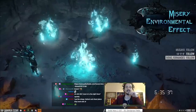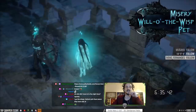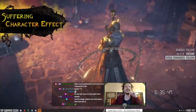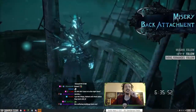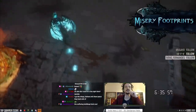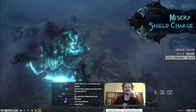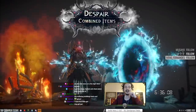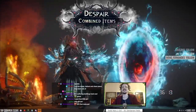Environmental effect, blue flames. The tormented spirits bath. Crying little girl pet, and character effects - nice. Nice footprints. Toxic rain. Shield charge. Combined items.